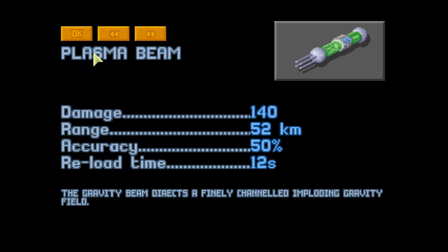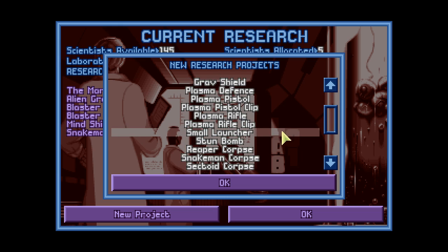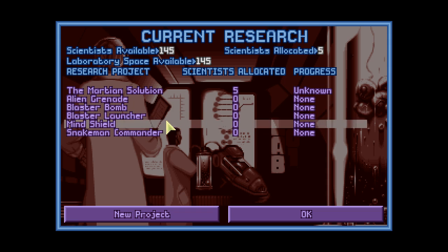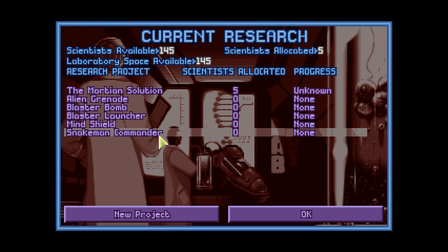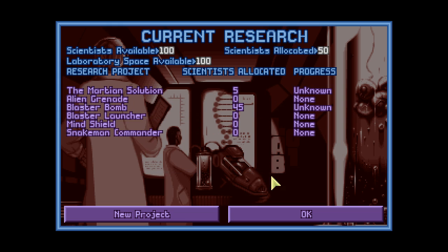Plasma cannon is finished. Excellent - the gravity beam directs a finely channeled imploding gravity field - whatever that means, it does a lot of damage. Next we would like to do - laser defense? No. Pistol? No. Rifle? No. Small launcher? Reaper corpses? Don't need anything from that. So I would say it's time to research blaster launcher and blaster bomb. 45 guys on the bomb and the rest on the launcher.